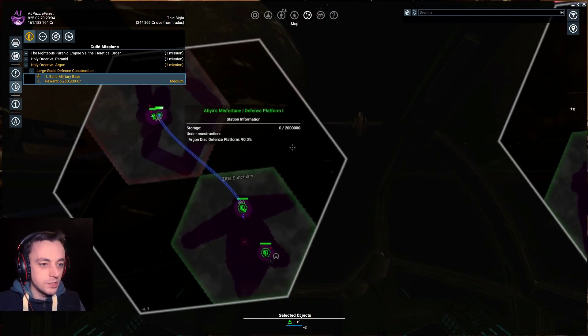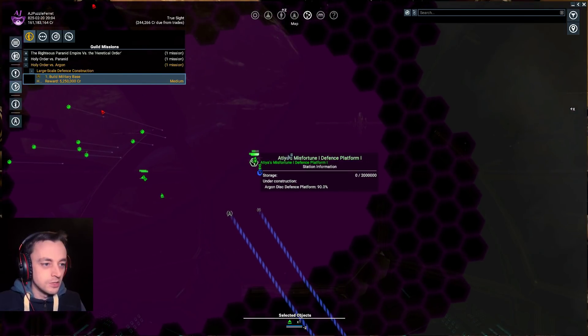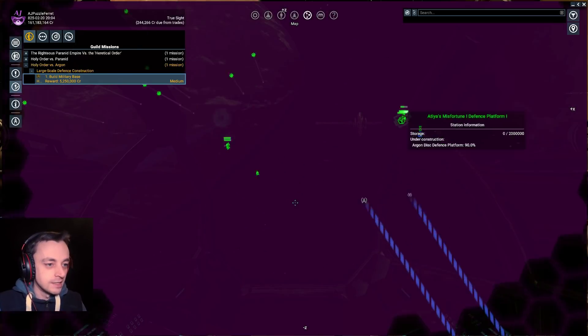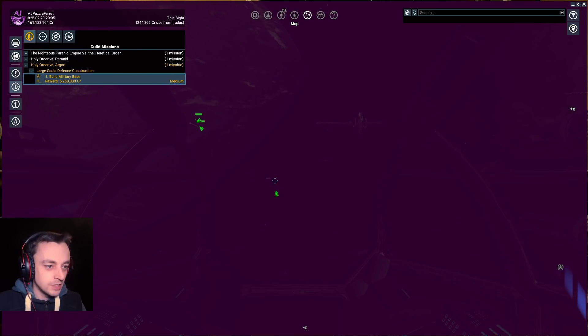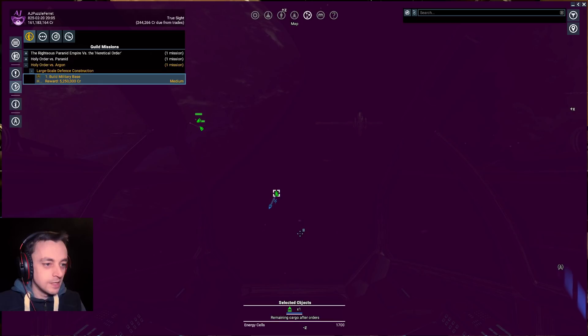This is my torpedo wing, and they're going to go here — as soon as we find out what the defense station's like up here, I want to get the torpedo wing in and actually start attacking. No more wharf. I keep wanting to call it a shipyard, but it's not — it's a wharf. The wharf has gone now.